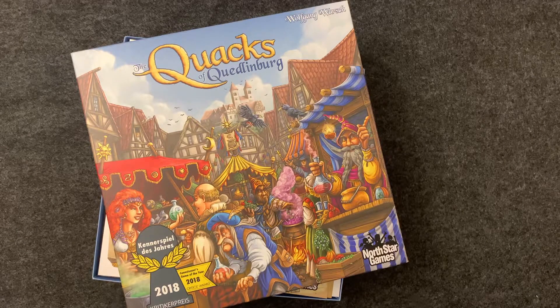This is a What's in the Box for Quacks of Quedlinburg, a two to four player game, which won the Kennerspiel in 2018. And this is one of the hot games of the year.